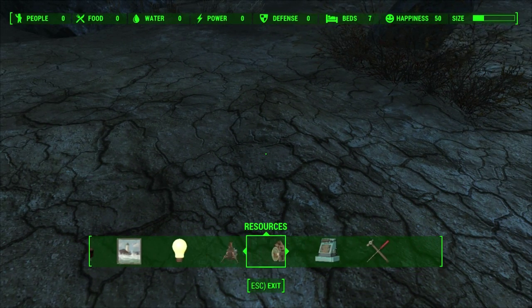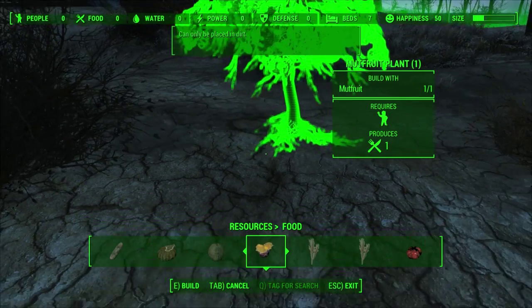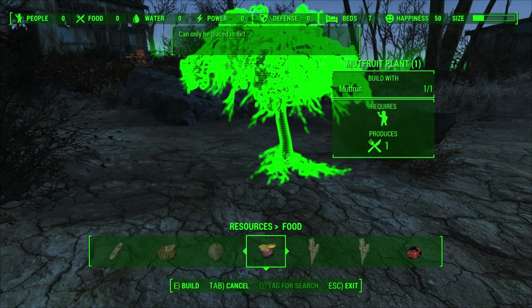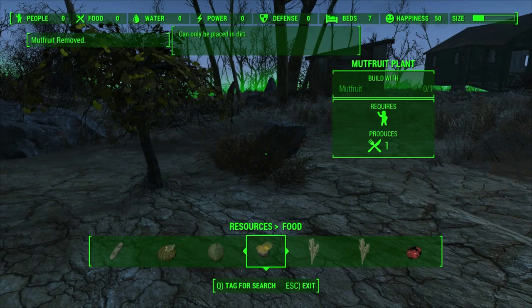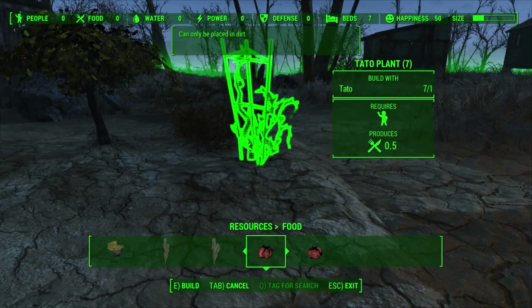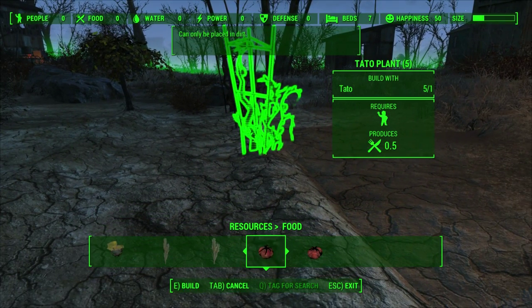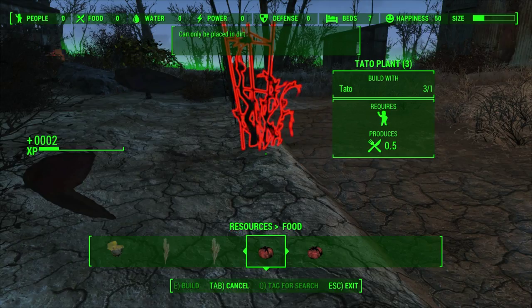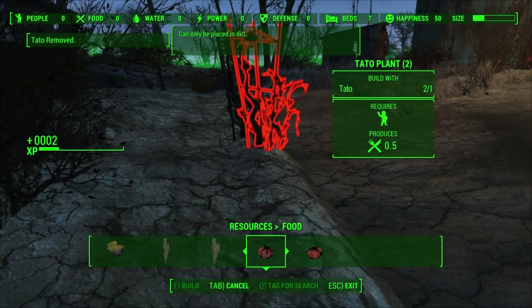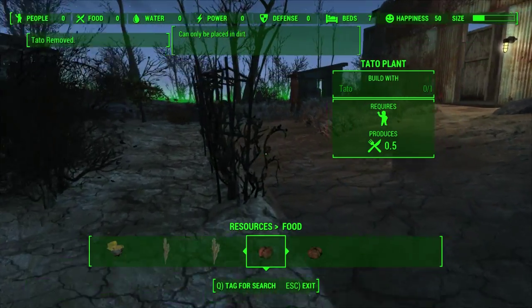What can we do in the way of resources? Food. Carrots — nothing we can do. Corn. Gourd. Melon. Mootfruit — we've got one mootfruit. Razor grain. Tato — yeah, this is what we wanted. A nice row of these. I'm turning into a farmer, Piper. What do you think?